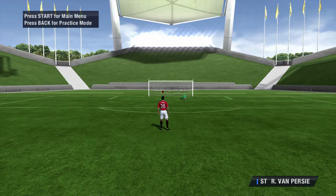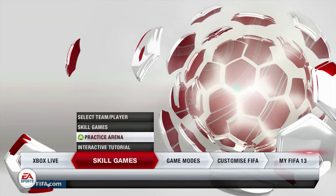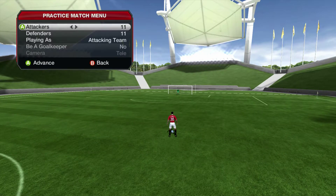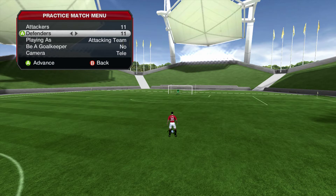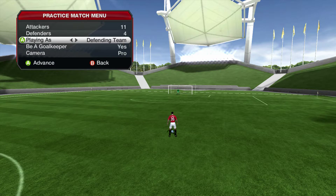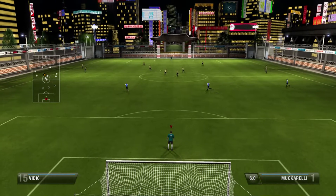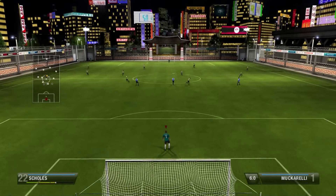What you do is go to Practice Arena. Right, whatever you do, don't hit start because that brings you back to the menu. Hit back or select, go to practice match and 11 versus whatever you want - I prefer four. So that's me as the goalkeeper, playing as the defending team with three defenders. That's usually enough.